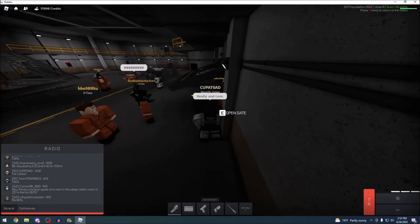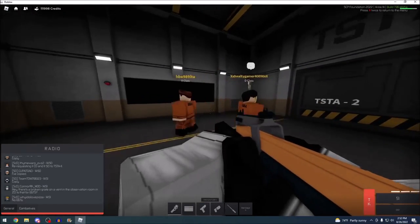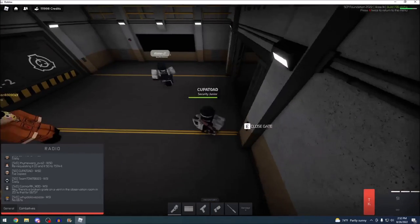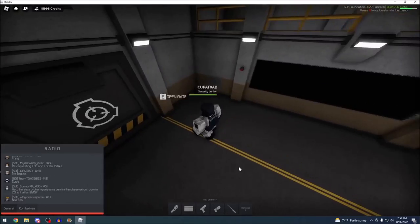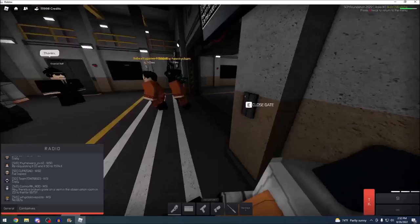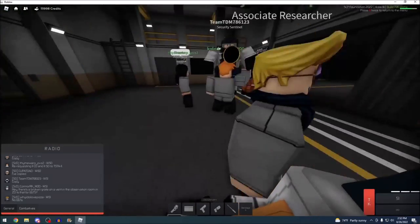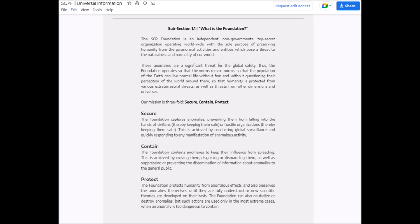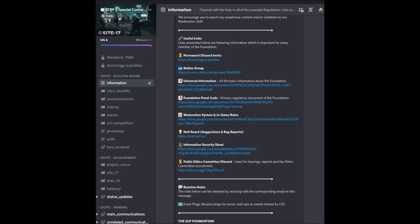Their duties are relatively simple — they escort testing procedures or other events, and they ensure that all Class D are following the assigned rules. As an official member of the foundation, starting from level 0 all the way up to level 4, you are bound by regulation outlined in the foundation's penal code. This can be found in the main server under the information channel. There is also the universal information document, which goes over the various aspects of the site and the foundation.